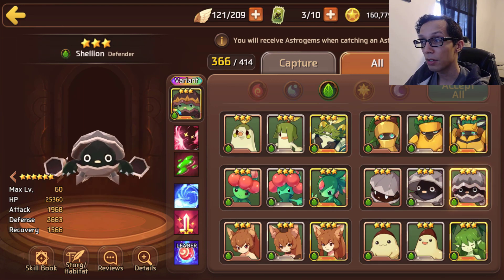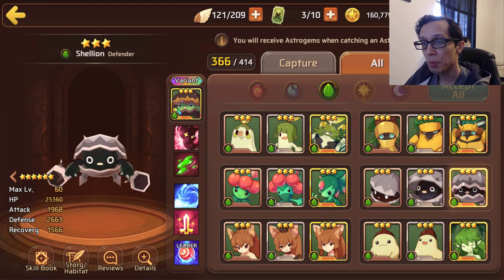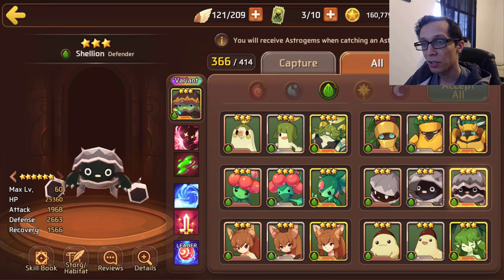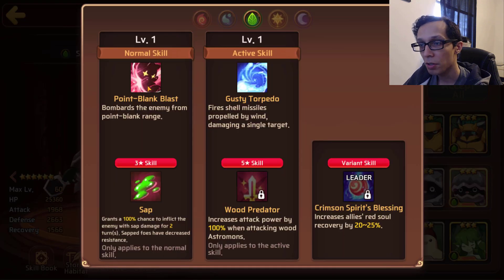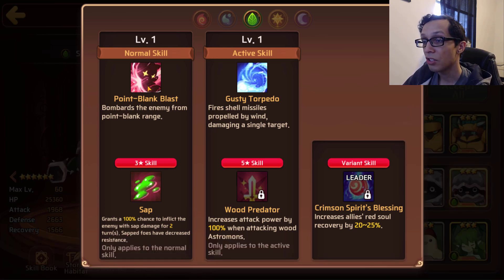I would even argue why not bring a dark mon to nuke that dark mon as well, because of the extra crit damage. Next up we have wood Shelly, who is a defender type — he's been around since the dawn of man. He comes in with 25k HP, nearly 2k attack, and 2.6k defense. Perfectly fine stats for a nat three, nothing super exciting. Let's take a look at his skills.